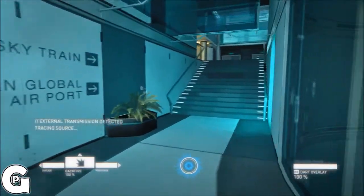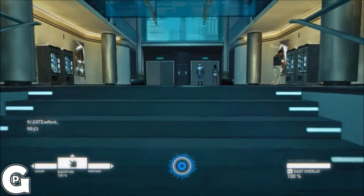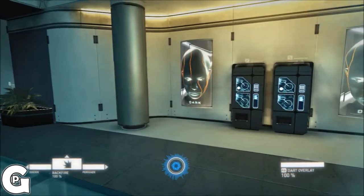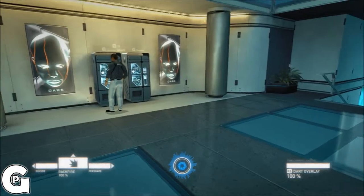Intercepting comms traffic. Pirata 2, this is executive command. We have a possible security breach at landing station starboard 3. Reroute to high security landing station at starboard 18, immediately.